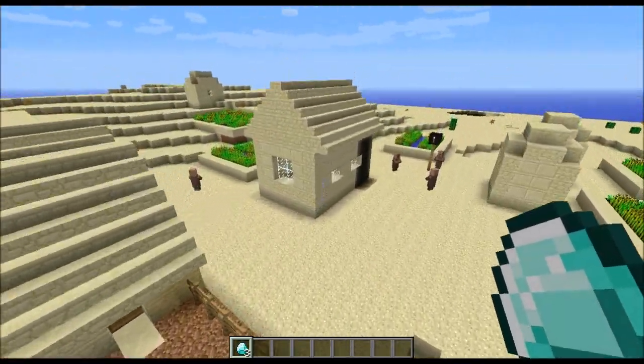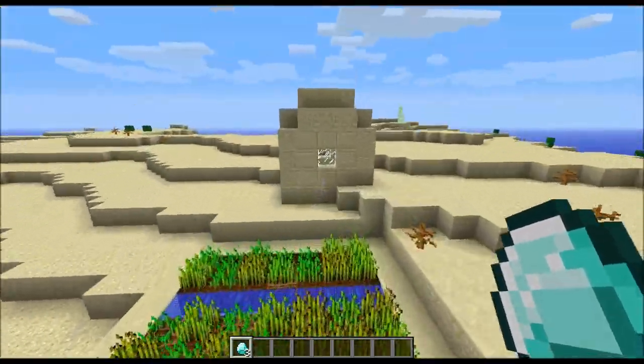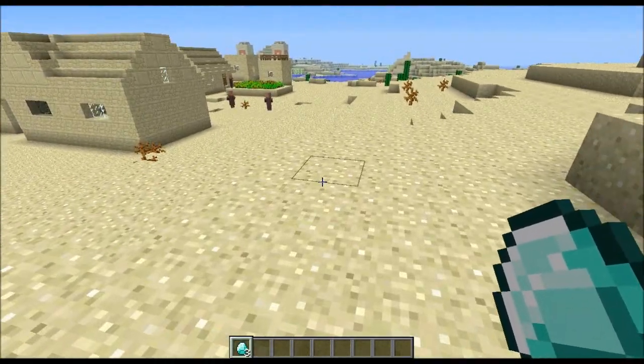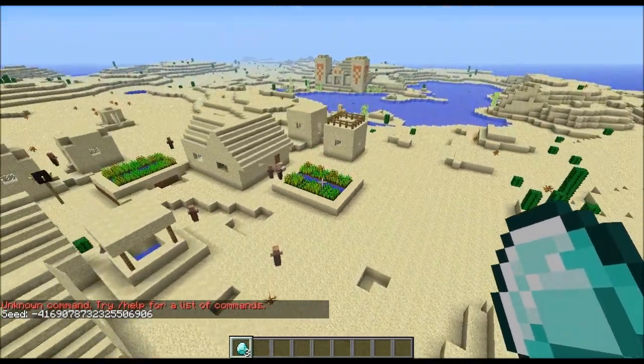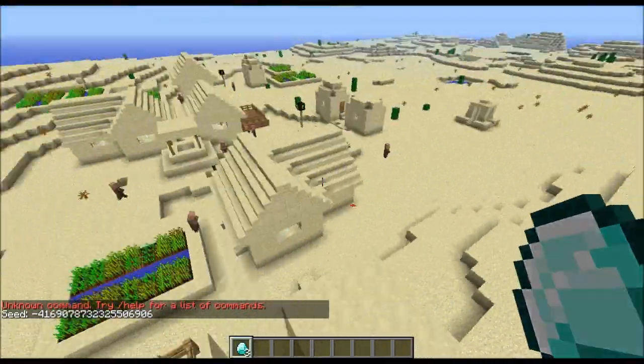This has been ZBlack Jim with another seed showcase. I came up with this seed because I just randomly generated a new world and realized, whoa, this world's cool. Thanks to the new slash seed command, I can see what the seed is — that is very cool. The seed will be in the description along with the coordinates to all the points of interest.